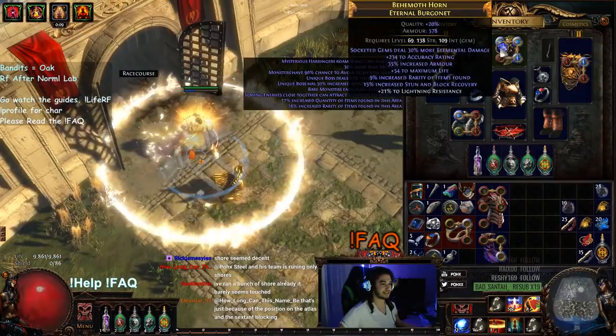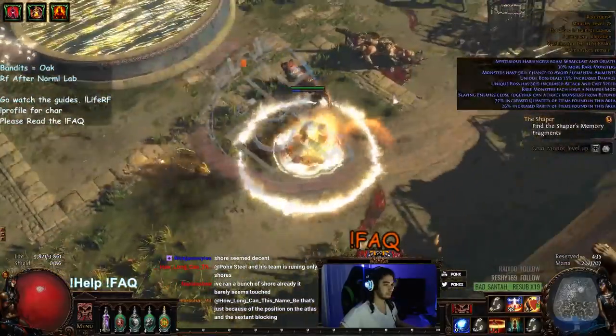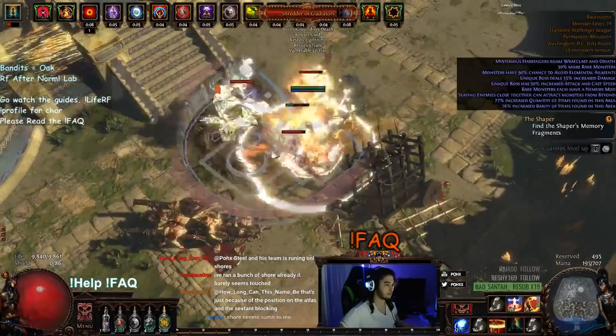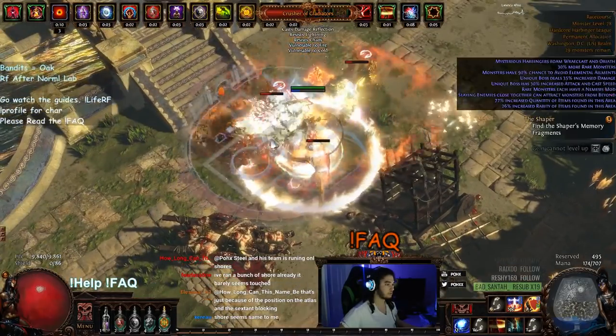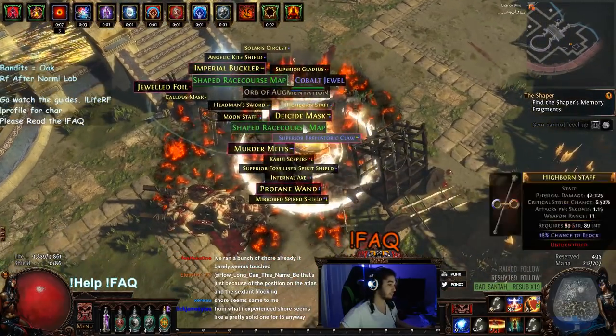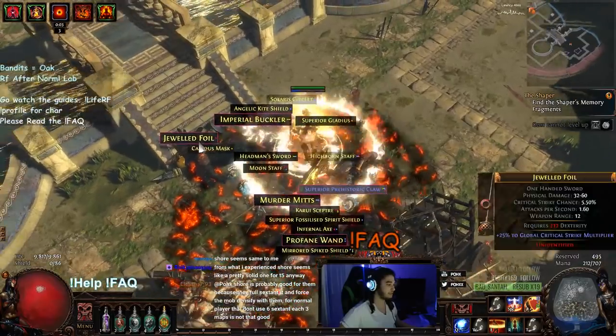Let's get boss number one together with bosses two and three. That's why I like maps with multiple bosses — you get really fatty returns off them.